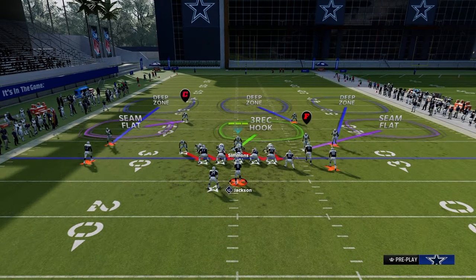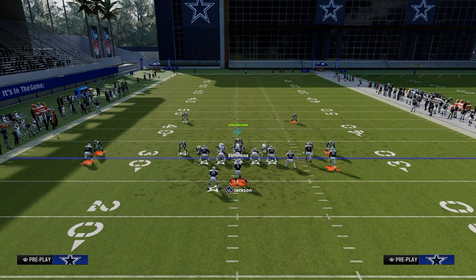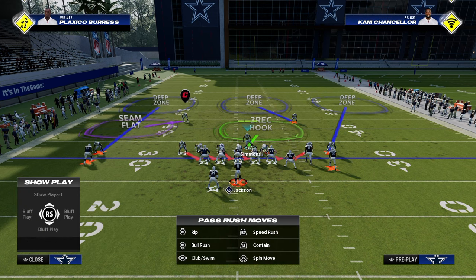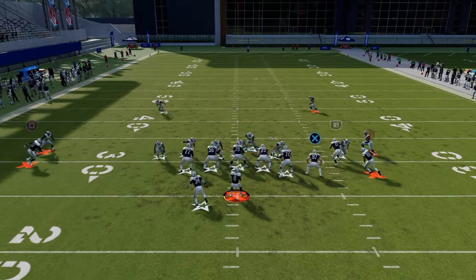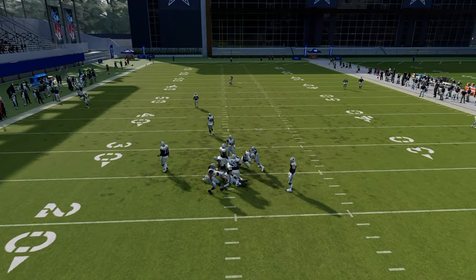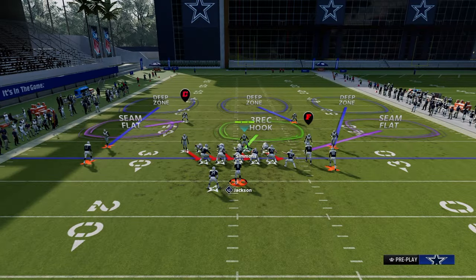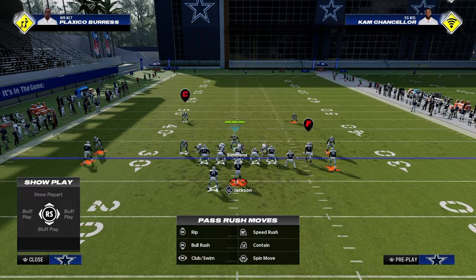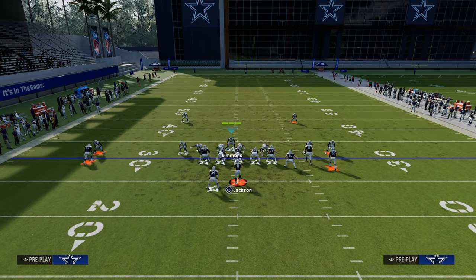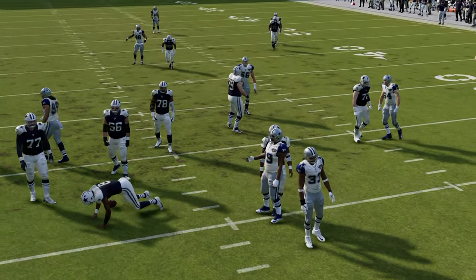If they start to block a running back, what you can do is blitz this slot corner on the right side of the screen. He'll often come in off the edge or even through the B-gap. The beauty of this is it becomes a six-man blitzing strategy where you can get pressure from multiple different angles. You can see how effective this can be — that time we got the B-gap.